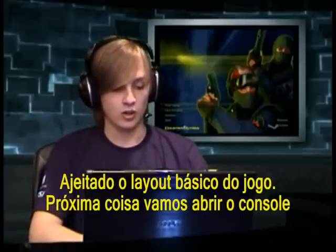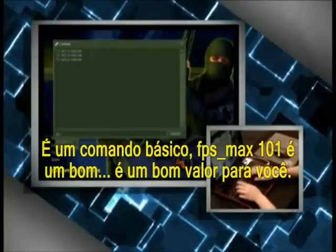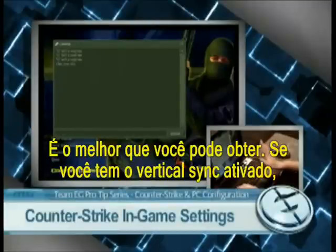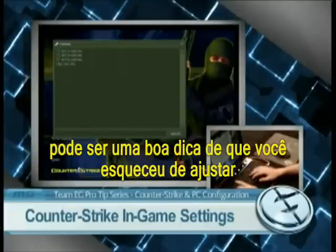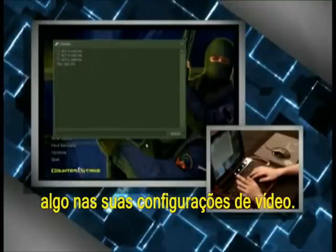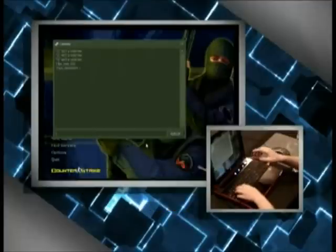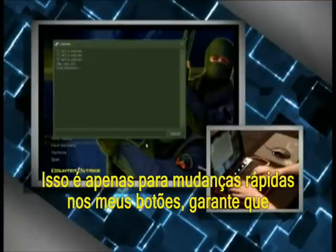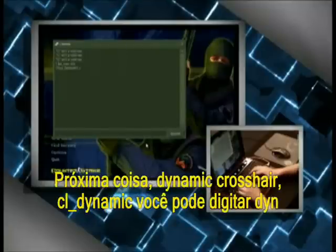Now I'll open the console — the tilde button above Tab. First command: fps_max 101. That's the best value to have. If vertical sync is on, your FPS will be capped at 60, which is a good indicator you forgot something in your video card settings. Next: hud_fastswitch set to 1. That's for quick weapon switching — so my gun pulls out mid-battle without locking up and requiring an extra mouse click.